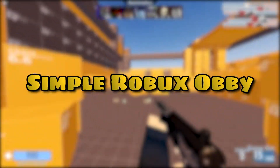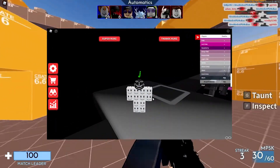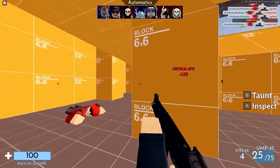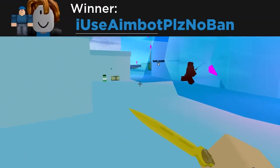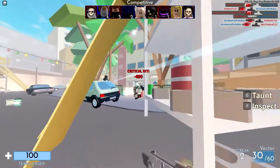Simple Robux Obby. Completing a short simple obby is the focus of the game. The game starts with two sets of five platform leaps in a standard black obby. The ninth and tenth jumps were possible until the linked sword was eliminated.